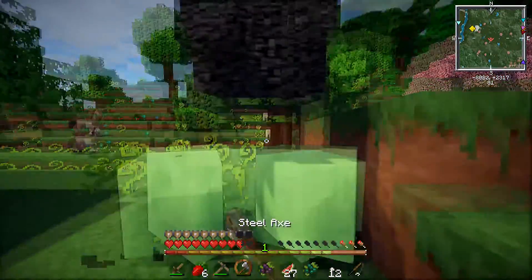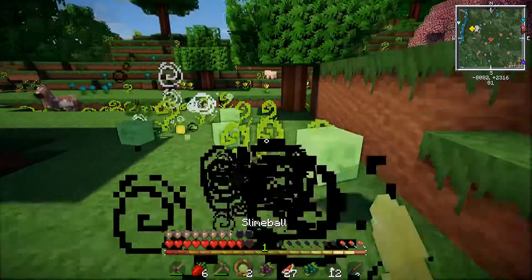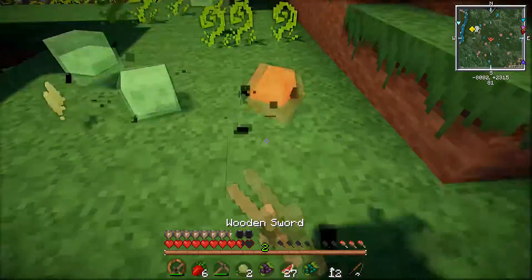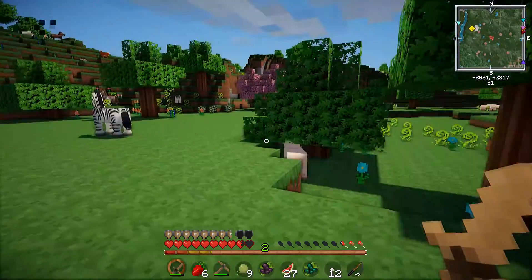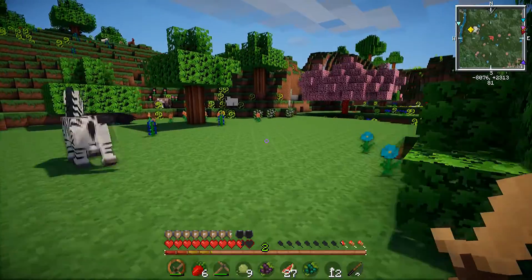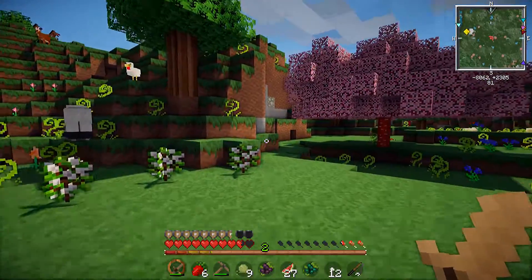Oh, I can turn it into a huge slime now - yay, slime balls! Oh, my axe finally broke, took it long enough. We have so many slime balls, and we can make - we need to get some string, so we have to kill some spiders in order to finish making those leads.